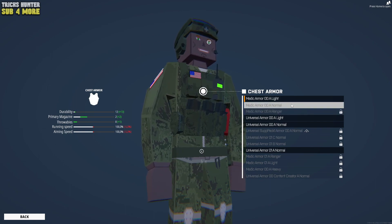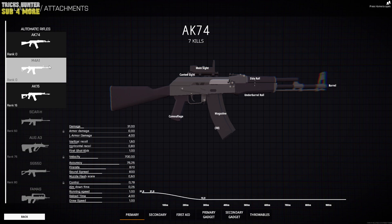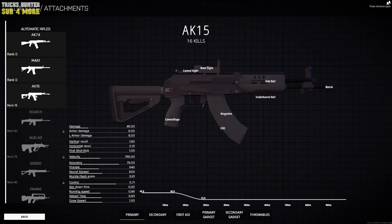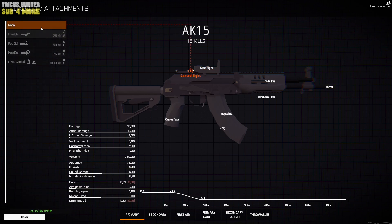Ok, let's check the loadout. Our main primary weapon is AK-15. It is one of the best rifles in the game, which you can unlock at the very beginning of the game. Also, if we compare it with AK-74 or M4A1, you can see that our weapon has 30% more damage.